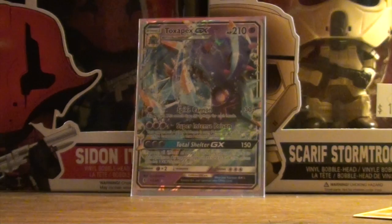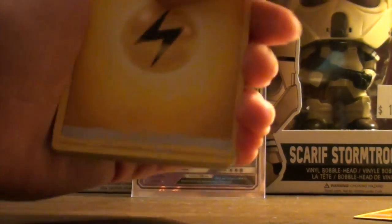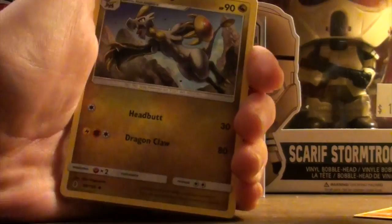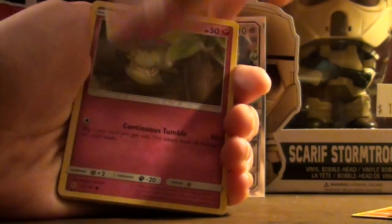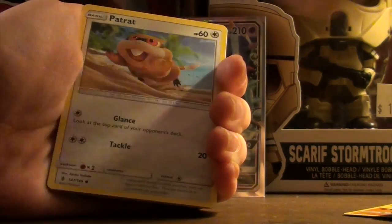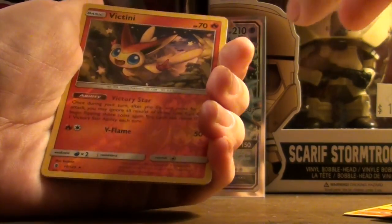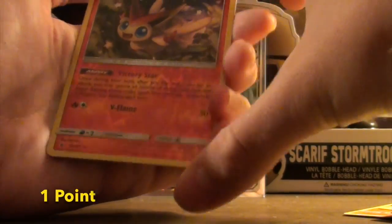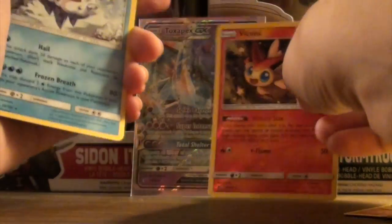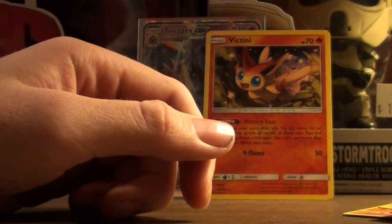Here's the code for you guys. One, two, three, four from the back. We've got one electric energy, Metang, Hakamo-o, Wimpod, Cottonee, Bellsprout, Gligar, Alolan Geodude, Patrat, and a Victini — that is a reverse rare — and we have a regular rare Vanilluxe.